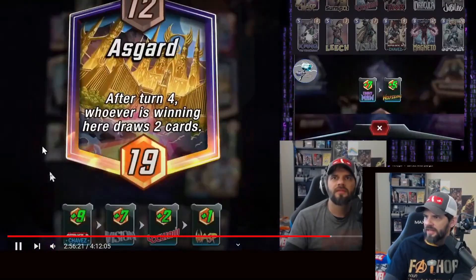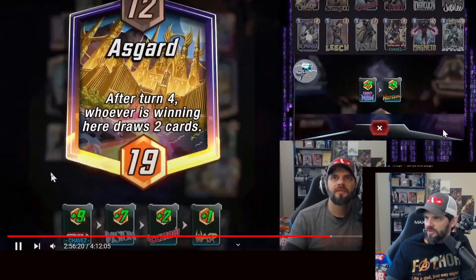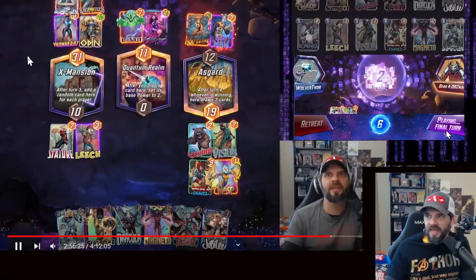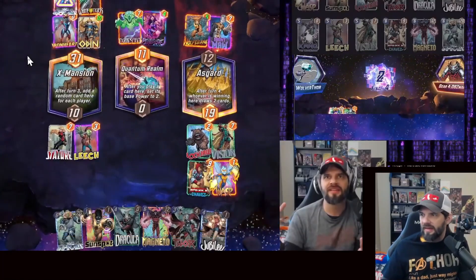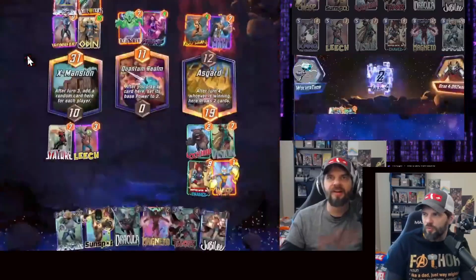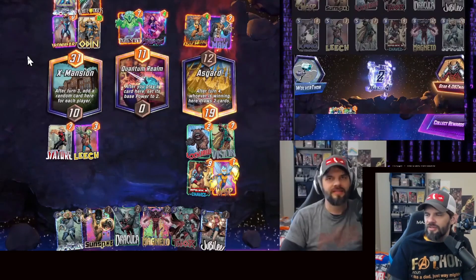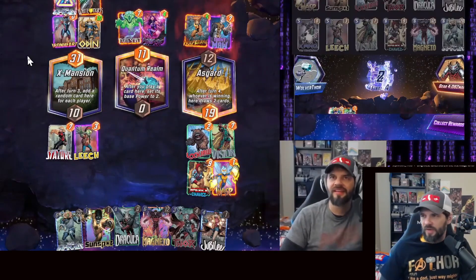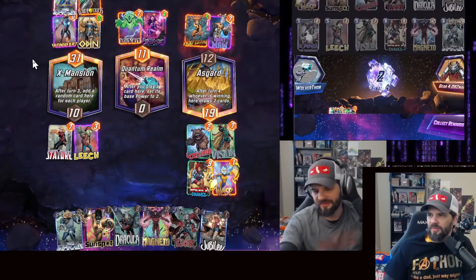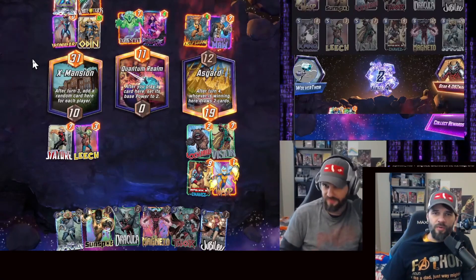Notice where the End Turn button is — it's like in the middle of the screen. I'm still clicking locations trying to do stuff, not thinking about retreating, and then it just starts playing and I'm like, okay, I didn't even do anything there. It was super weird. I was really frustrated — I felt like I had a number of decent plays there and just couldn't get it figured out.